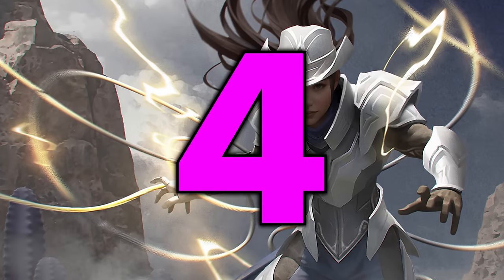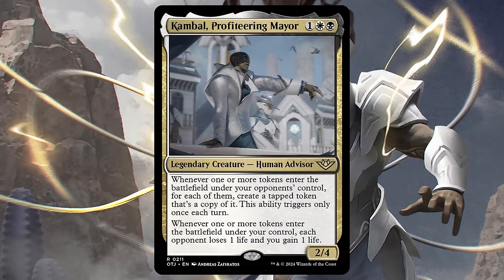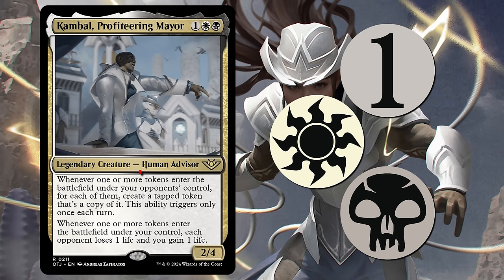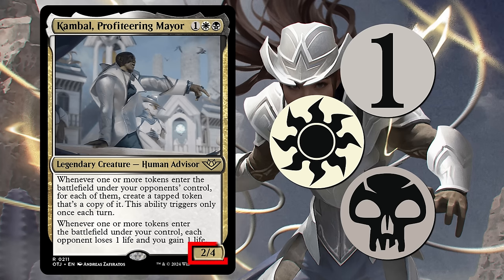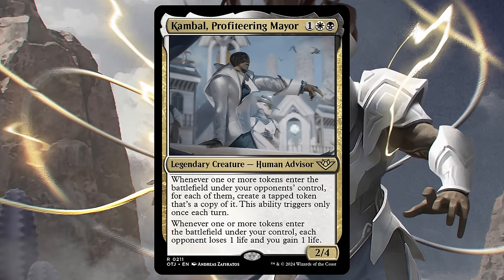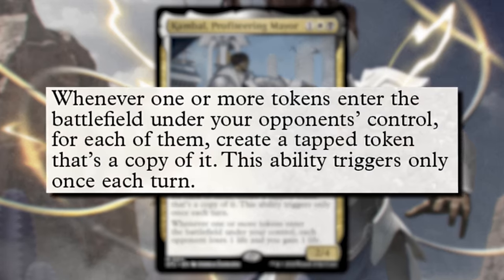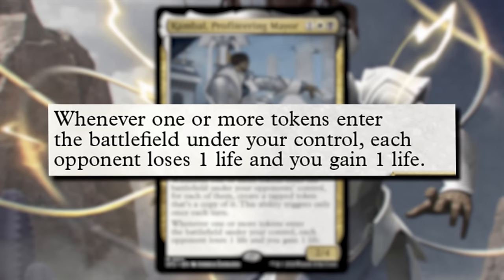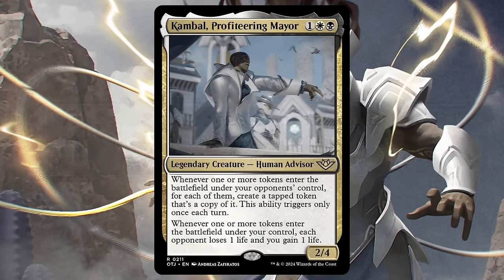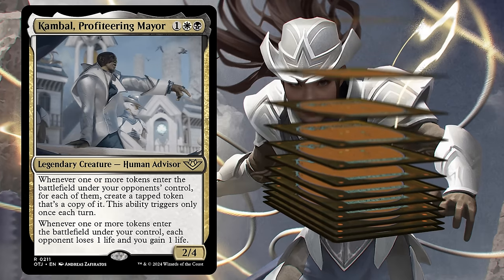Next up, we have a legendary creature who is actually better as part of the 99 than as a commander: Campbell, Profiteering Mayor, a new version of this classic character from Kaladesh. For one white and a black, you get a 2/4 human advisor. Campbell has a pesky ability: once per turn, when your opponent makes one or more tokens, you make a tapped token copy of each of them. And because he's Campbell, any time you make a token, Campbell drains your opponents for one life.